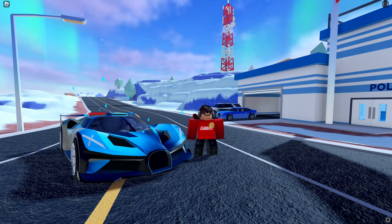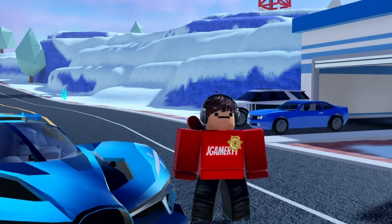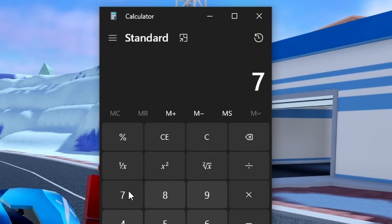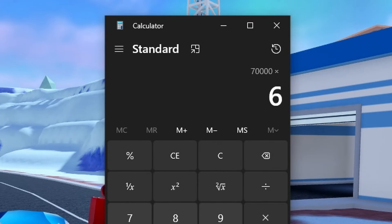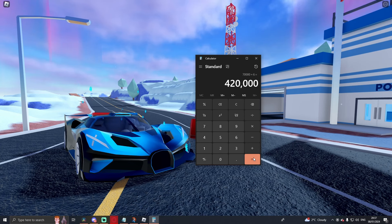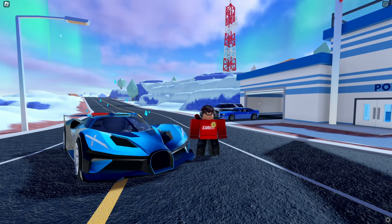In 10 minutes I got 70k cash — this strategy is pretty broken. If we times 70k by six — because there are six 10-minute segments in an hour — we get 420,000 in an hour. If you kept it up like I did in the first five minutes, you could get anywhere between 500 and 600k an hour. Thanks for watching — I'll see you guys in the next one, bye!